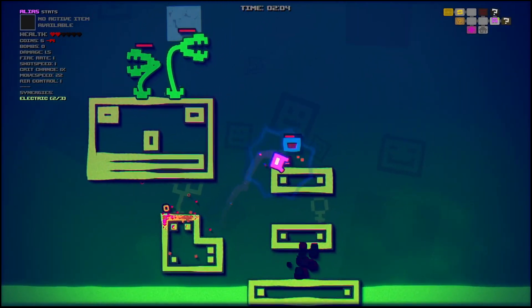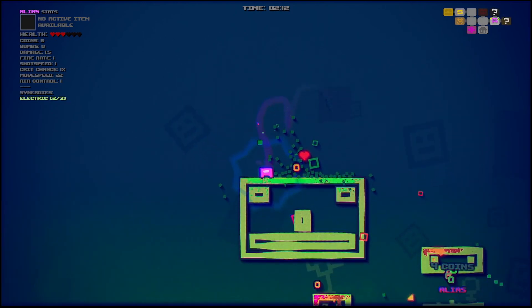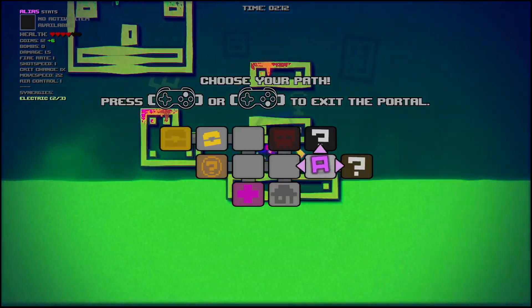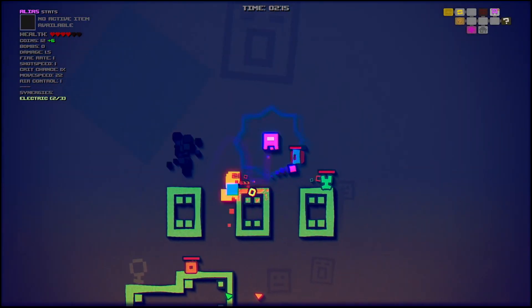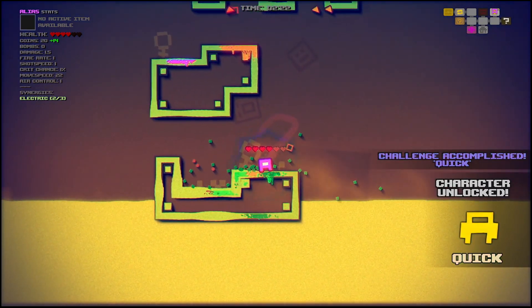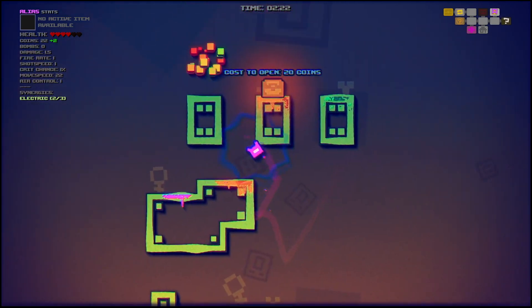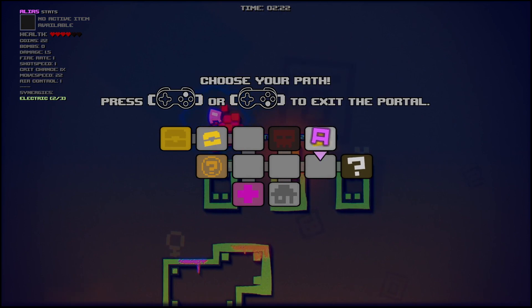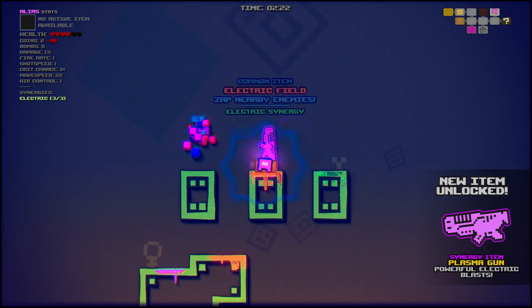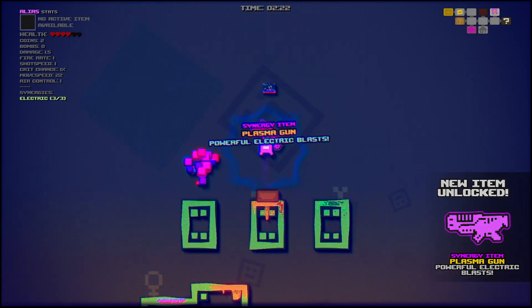This zap field is kinda nutty. We unlocked a new character — Quick! I like the sounds of a character named Quick, I do like to go fast in video games. We opened a chest for 20 coins and now we have Electric Synergy, which gave us an item — Powerful Electric Blasts. Sick! I wonder what the chances of getting three of those are. We might want to reroll this Spinning Mace. Let's use the reroll system.